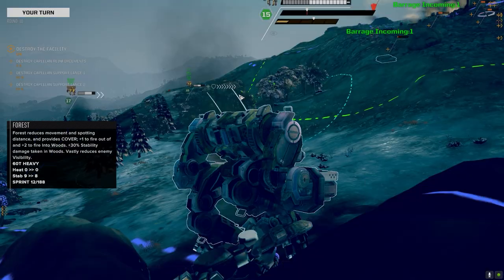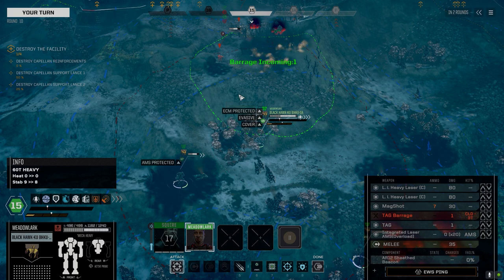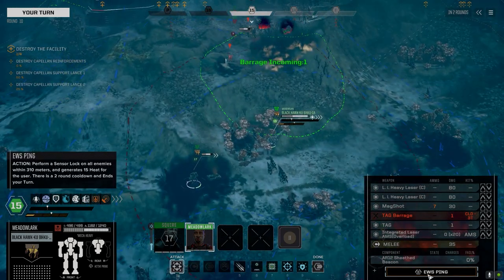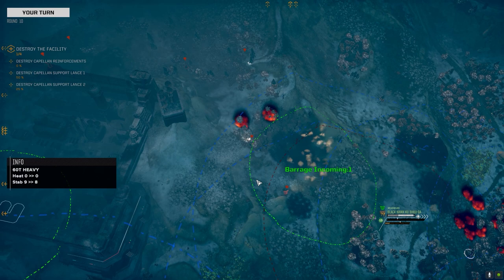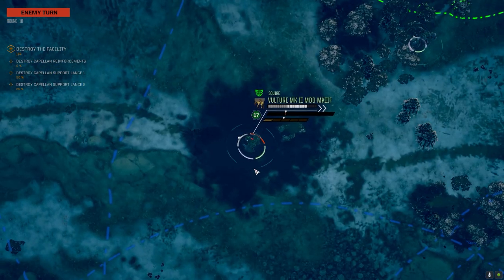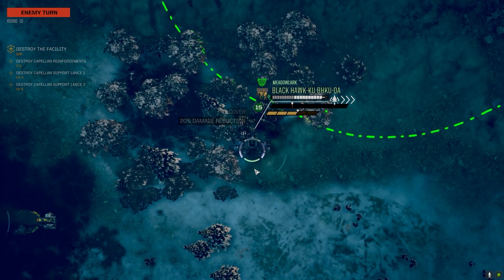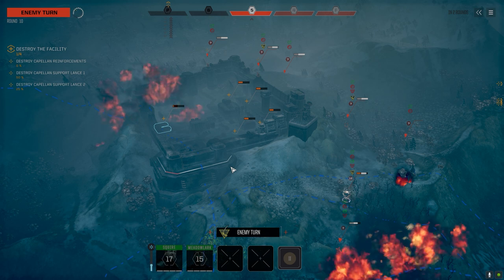He's got the integrated laser AMS too. Getting into position to push next turn. Turning the integrated laser AMS off — it'll help the Vulture and the Warhammer a bit. Should have done it with this other guy too. The Padilla — first Padilla. Got a second one coming in. Six hits! That turret's got to die. That should kill the building — yep.